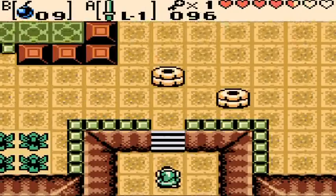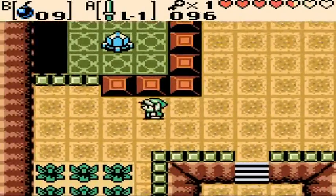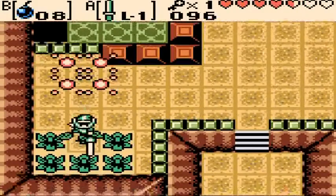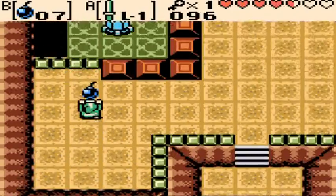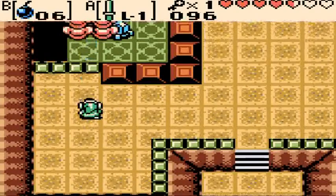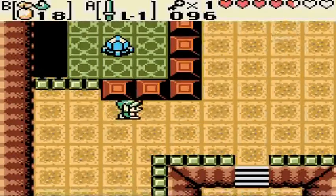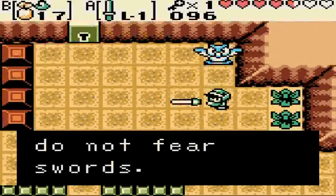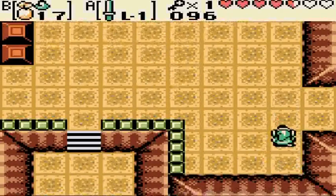Now we can head up through here and there are new enemies — Like-Likes — which can eat your shield if you're not careful. Here's the third of the four crystals, but we can't blow it up. Let's see what the owl statue says: 'Stone soldiers do not fear swords.' We've already established that, so let's move on.